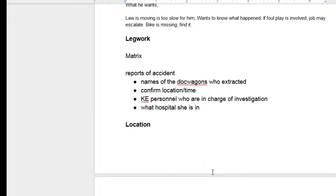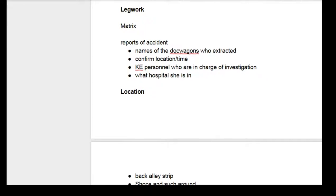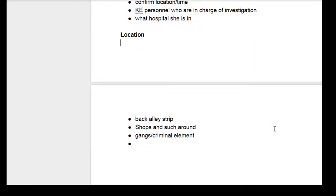Location: when they get to the location, what they're going to find is a back-alley type strip where there will be shops and such around — that whole street market type feel. It is in Touristville, so there's going to be a bunch of low-lifestyle people. There may be some gang or criminal element hanging around. This is also an avenue for people who have gang contacts, organized crime contacts, or related knowledge skills to get involved in that aspect of things.